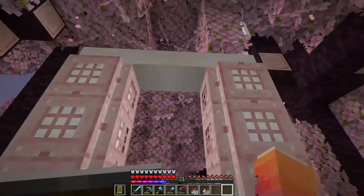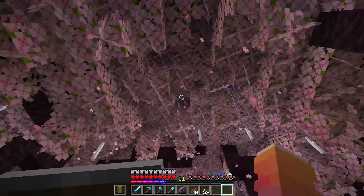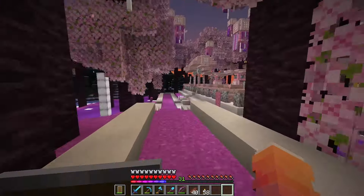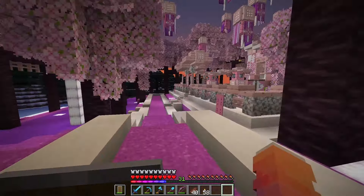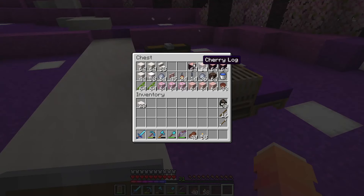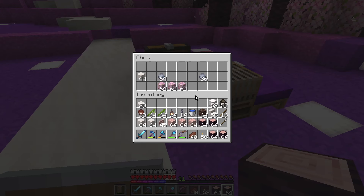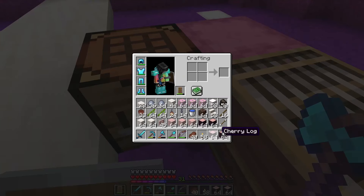Hey guys, welcome back to the channel, or welcome if you're new! Today we are continuing on my Minecraft vanilla survival world. I've changed this area just a little bit — added in these little lights here, looks pretty cool, right? I also decorated the area with some more banners, added banners to the lanterns, some carpeted area, some bamboo. It just looks good — cute, I love it! It's actually really cozy. And I also added bells — I'm so happy I can hit this now, let's see if I can do it.